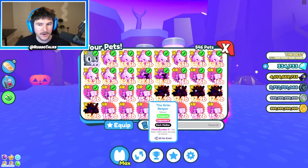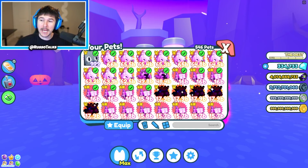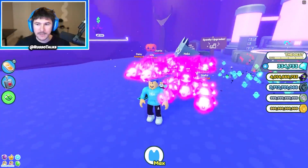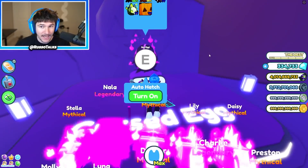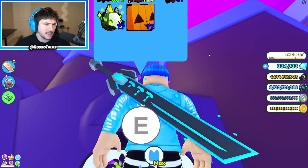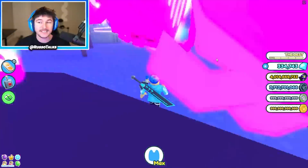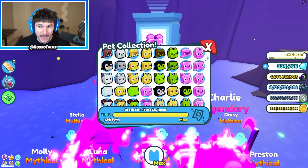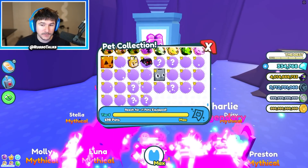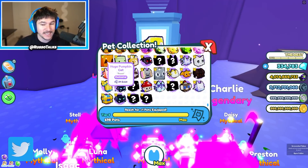Even if they're Alienists, they're still better than these Grim Reapers. So buckle on in, strap in, stay tuned to the end as we take our team to full Dark Matter Mythicals and attempt to get the huge pumpkin cat secret pet ourselves. This isn't technically a secret pet, but that's what a lot of people are labeling it, because it's an exclusive rarity in the pet collection, and it's insanely hard to get, and you can only get it by hatching.